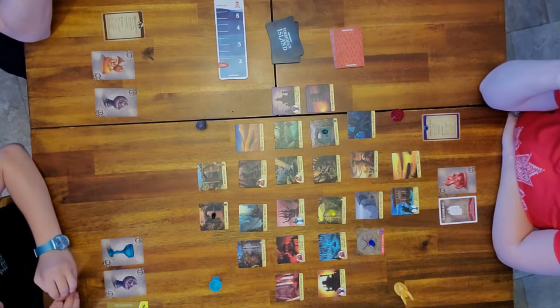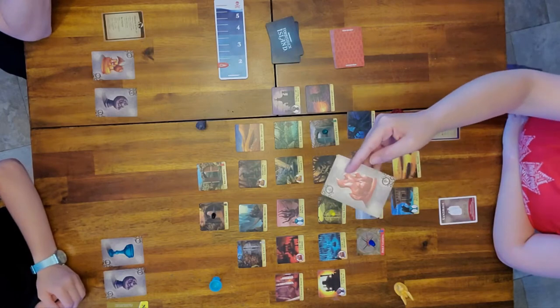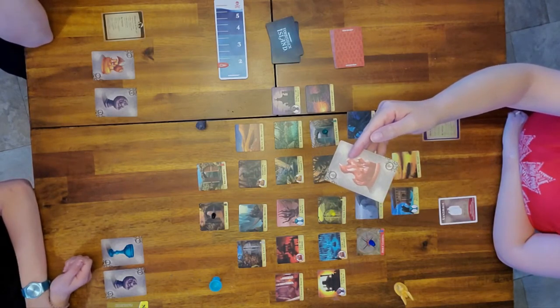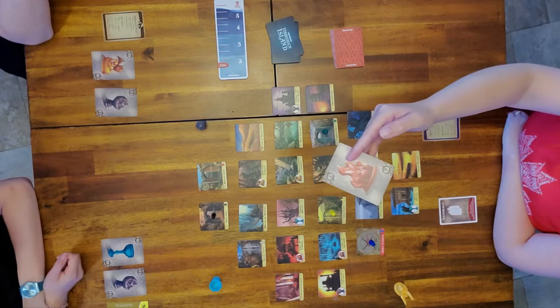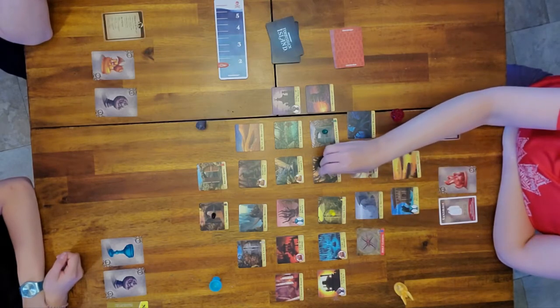The first thing I'm going to do is take up to three actions. I'm going to move towards Rider because I want to give him this treasure card. He has another one of the same kind off screen, so I'm going to move towards him - one, two, three.